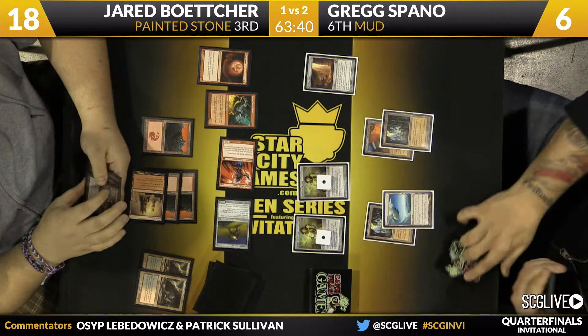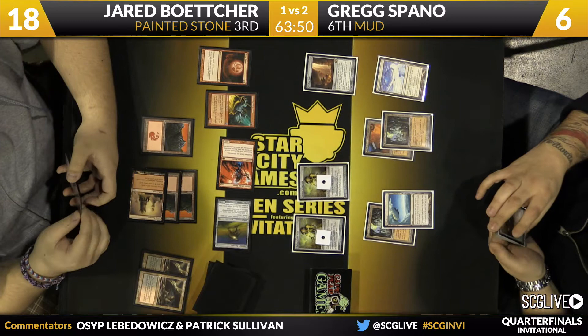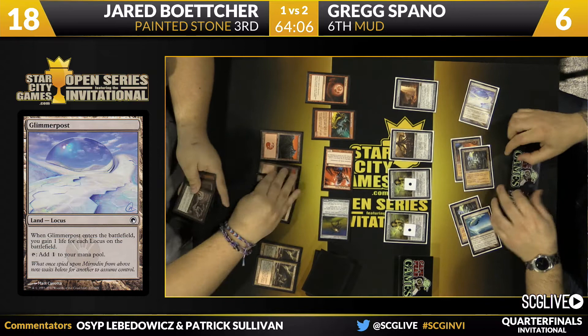Greg is now at six life and Jared plays a Simian Spirit Guide. But Greg draws a Glimmer Post - there's a Blood Moon in play so he doesn't gain life, but he does get the five mana to play Forge Master. This is huge for him. With Forge Master he can also start gaining life next turn with the Trading Post if he wants - he's got a lot of options.